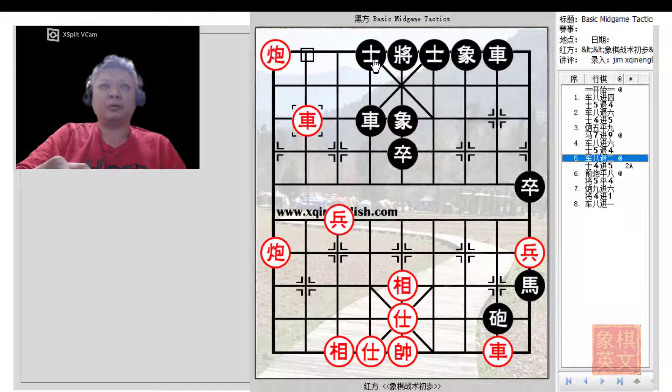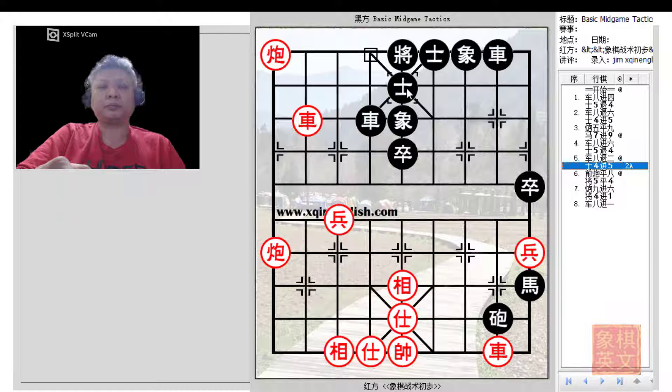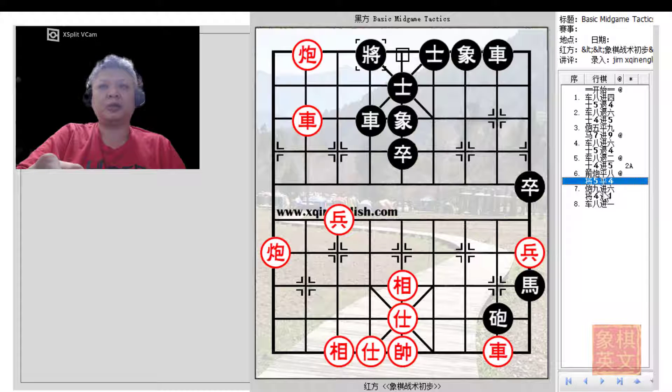Although it would appear that Red would not be able to gain any material in this situation, if Black decided to defend with a4+5, Red would make the brilliant move of C+=8, preparing to go for the double cannons checkmate. Red would claim victory immediately, because to resolve this checkmate the king would have to be moved out.